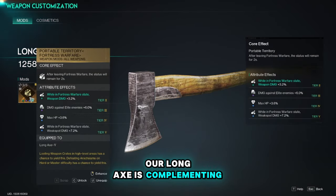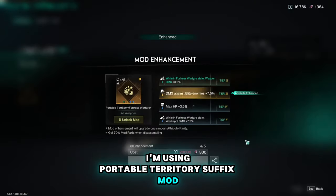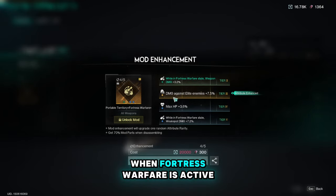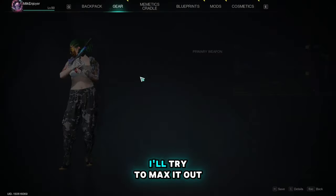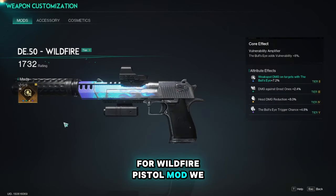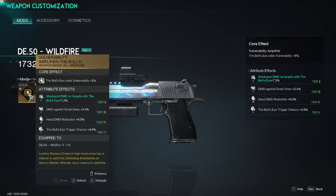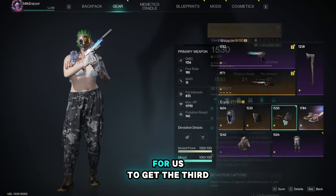Our long axe is also complementing our buff for weak spot damage. I'm using the portable territory suffix mod with additional weak spot damage of 7.2 percent when fortress warfare is active. The core effect of this mod gives us an additional two seconds duration — I'll try to max it out. For the wildfire pistol mod, we are just using vulnerability amplifier that gives us a higher trigger chance, as we want to mark the target as soon as possible — nothing fancy.